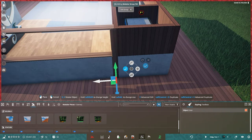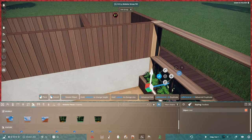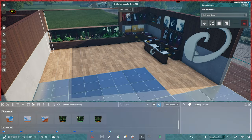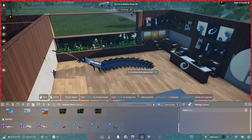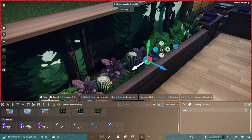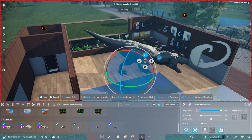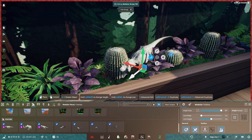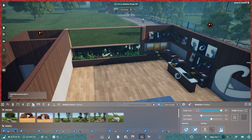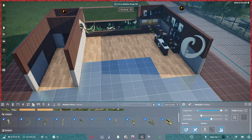All in all, this build — including the habitat that follows — took me about two hours, which considering it is a fairly detailed bit and we're still getting used to the build tools, I think was really quick going. Playing something like Planet Zoo this would have taken at least double the amount of time, so you can really see how they've adapted features borrowed from Planet Zoo and made the quality of life for building in this game a lot better.